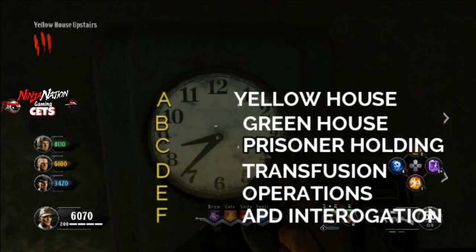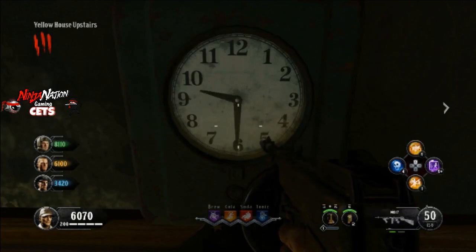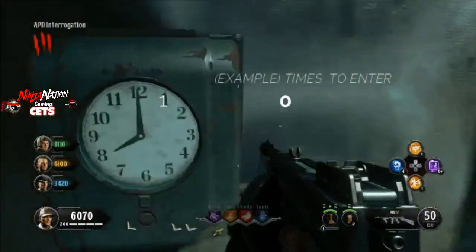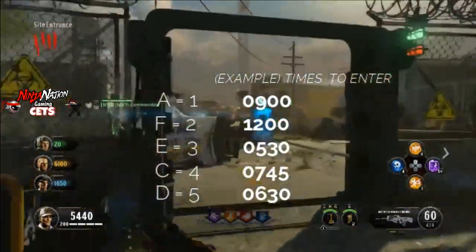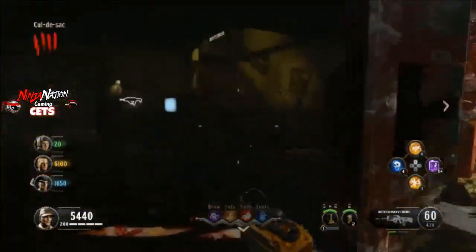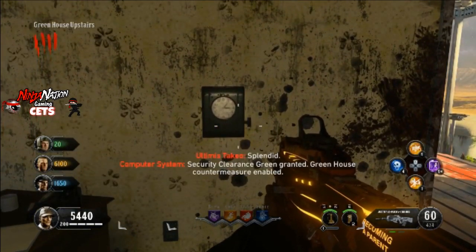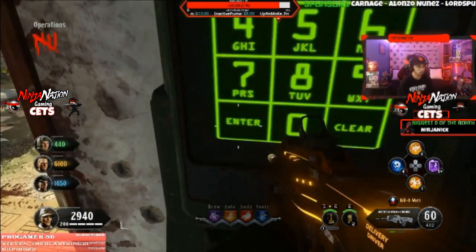The numbers in the codes represent times to enter into clocks in each house, and the codes will only give you five. The letters represent which houses to go to and in what order — each house has a mailbox with a letter on it. For example, in this game it gave houses A, F, E, C, and D — no code for house B. Enter the times into the clocks in that order, then go to the house with no code and press the action button on that clock. It will spin out and reset — write down the time it shows.